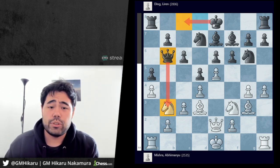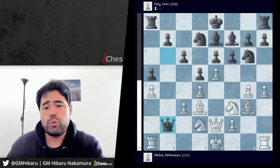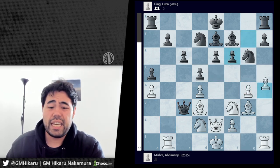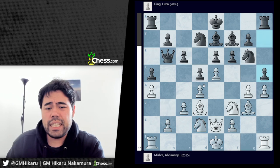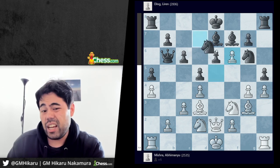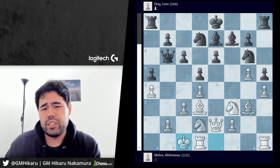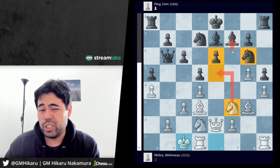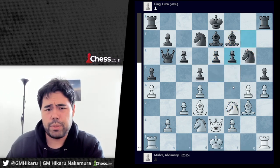We get knight b to d2. H5 is played by Ding — not queen takes b2, because after queen takes b2, rook b1, say queen c3, after e takes f6, g takes f6, and a move like h5 or even castles, black is in a lot of trouble — the computer thinks this is already completely lost. Instead Ding plays h5 to prevent the pawn push. Mishra takes on f6. Ding captures back with the pawn, not with the knight, because after knight takes, white can go g5 — say knight d7, and after white castles queenside there's a serious problem: a square on e5 for the knight as an outpost, plus weaknesses on e6 and the knight on g6 is also a little weak.